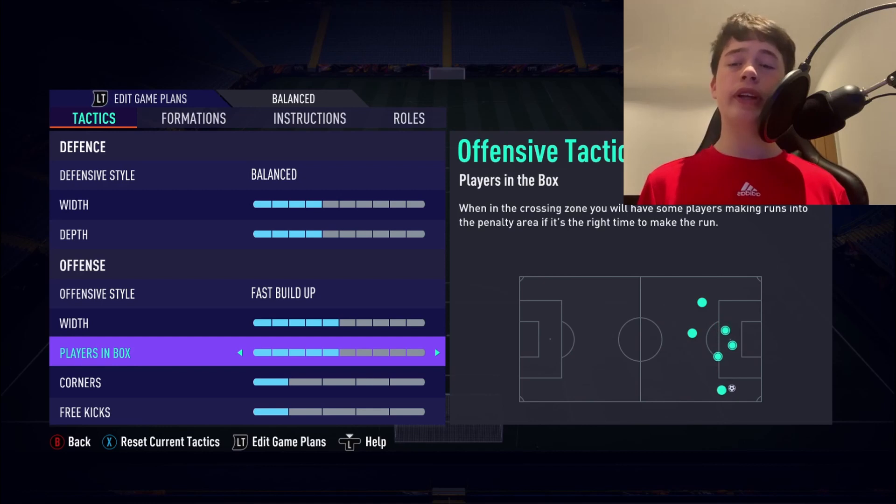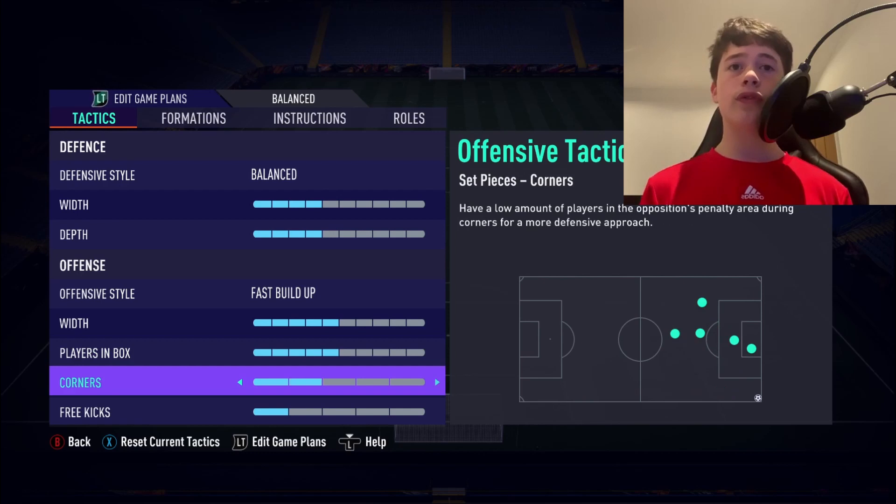Players in the box is set to 5. We want two of our box-to-box centre mids getting in there — do not send all three, otherwise you may as well be playing the 5-2-1-2. With three centre mids you have to use instructions carefully to control who gets in there and who stays back, which I'll show you now.